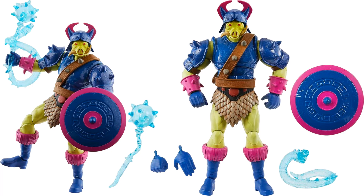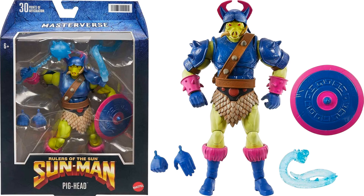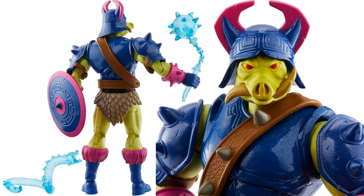Accessories shown: a snake thing, a club, extra hands, and a shield. This is from Rulers of the Sun — Sun Man, shown from all angles.